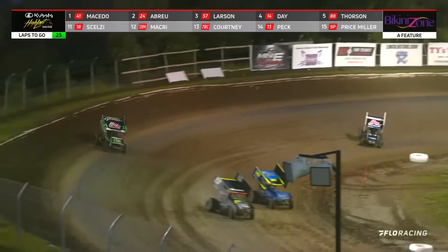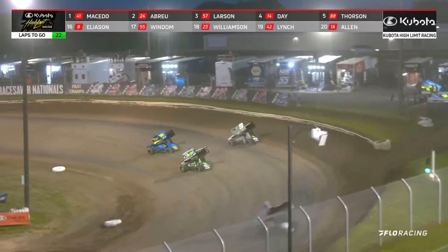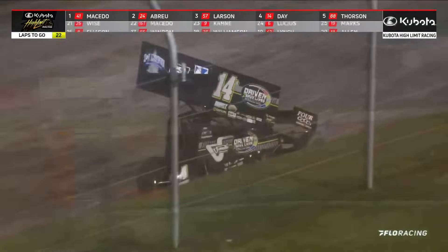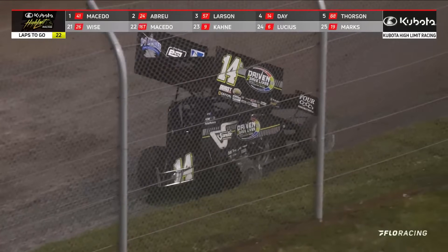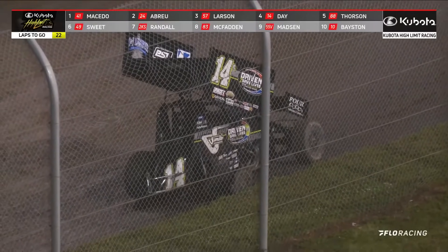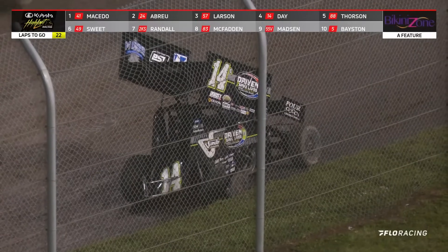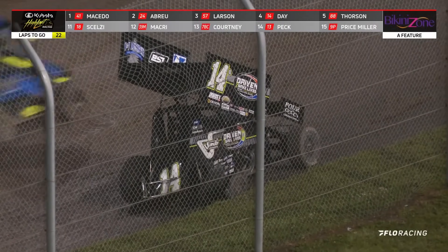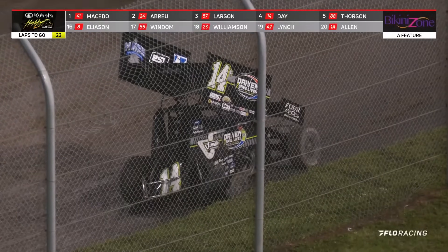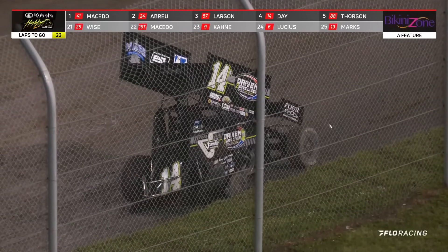Casey Cain falls to the bottom — that's going to help Macedo. He tried to get down in front of Cole Macedo but couldn't do it. Corey Day explodes a right rear on the front stretch! There were pieces of that tire 20 feet in the air — over the scoreboard in the infield, the tire was so high. Zeb Wise runs it over right there on the front straightaway. He grenaded that thing — a huge explosion. How reminiscent of Saturday night at I-70 with Corey Day. Feels like almost the exact same place that it let go on him.